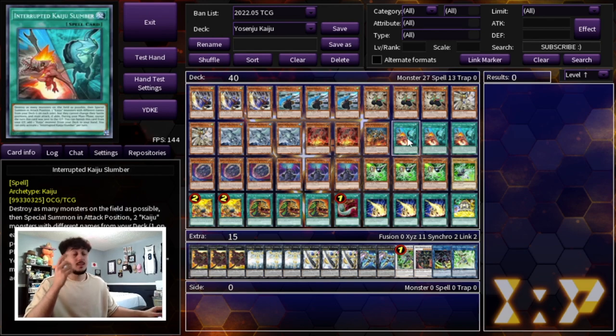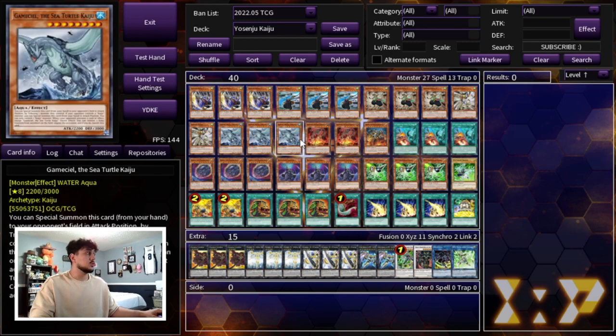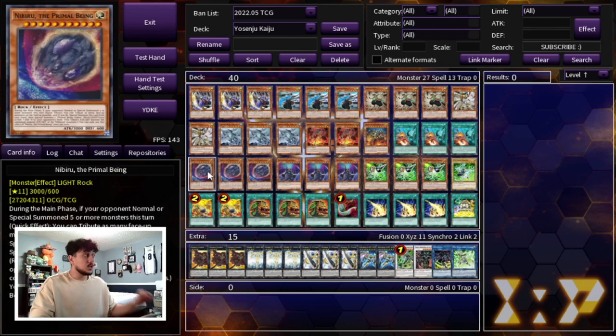Three Slumber is really good because in the graveyard it also lets you banish itself so you can search a Kaiju to your hand for later. It's really really powerful and this engine helps you break a lot of different boards.